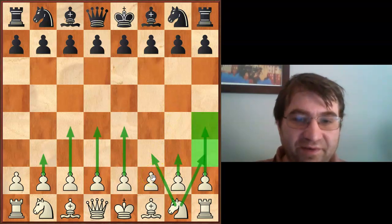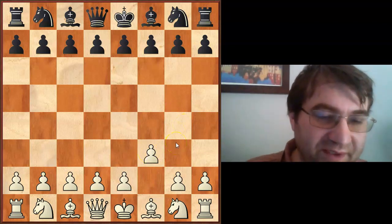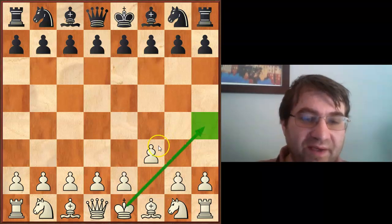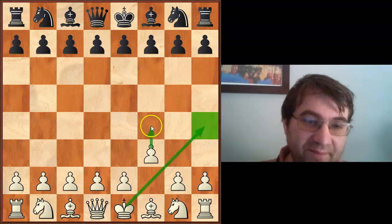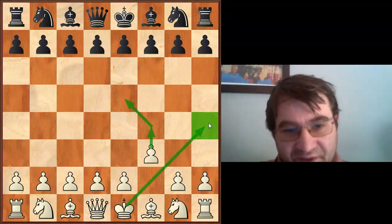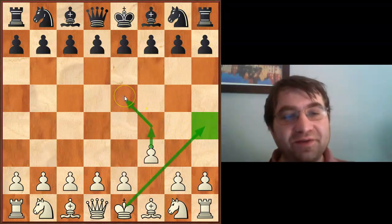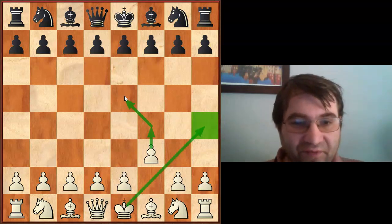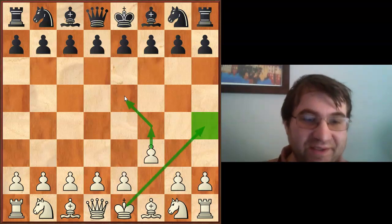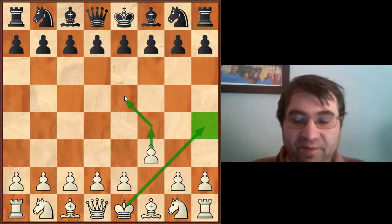Another one that's not surprising and is doing really poorly is f3 — not benefiting at all from any kind of specialist factor. F3 is scoring pretty badly, right around 38%. It's a weakening move, and unlike the Bird's (1.f4), which is also a weakening move but at least etches out territory in the center, f3 etches out no territory. So it's not surprising that making a weakening pawn move on the first move while doing nothing to take territory in the middle of the board is going to hurt you, with apparently no specialist factor or good transposition to make it work.